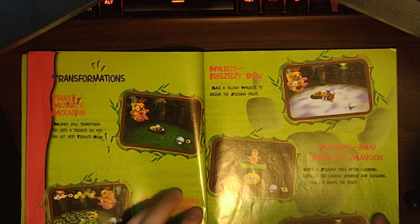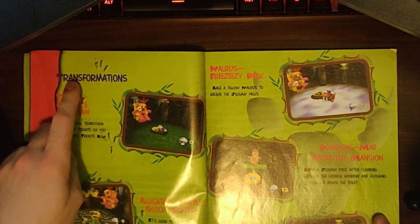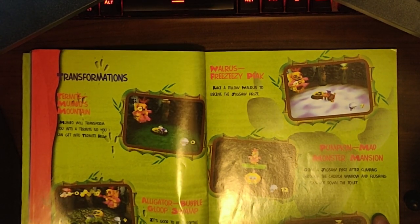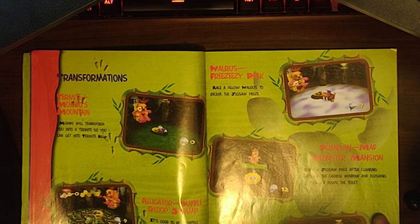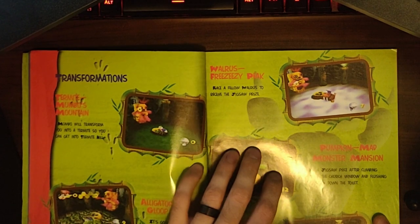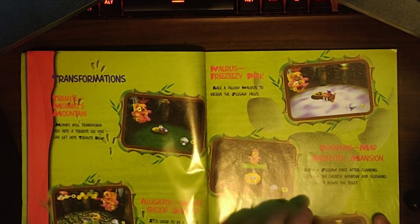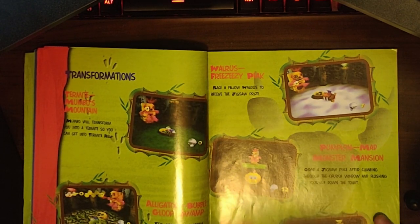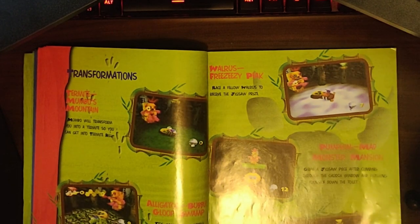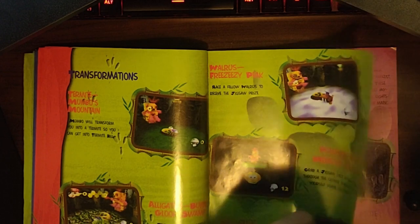Termite, Mumbo's Mountain. So these are the different transformations: the Alligator in Bubblegloop Swamp — this one was always my favorite; I liked being the alligator and trudging through the swamp. Walrus in Freezeezy Peak. Pumpkin in Mad Monster Mansion. And the Bee in Click Clock Wood, which is fun to be because you can fly, and that's always fun.